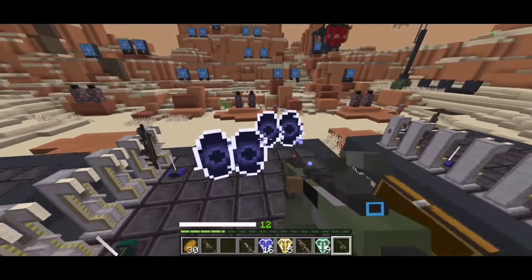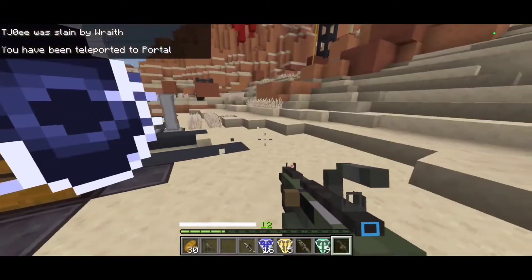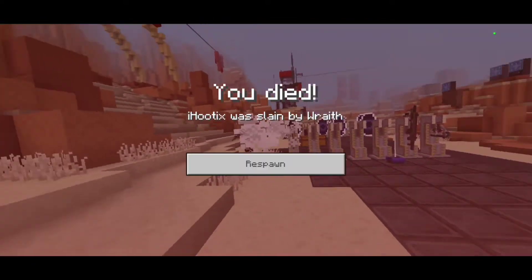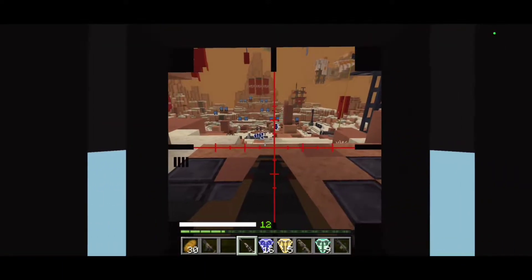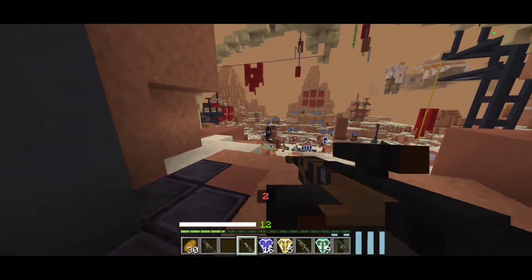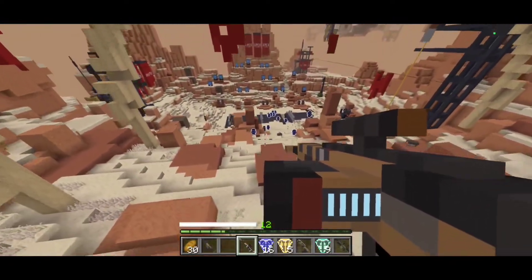A few moments later — Kujo has spawned a Wraith NPC. The game has an NPC at the moment; it only has Wraith though. As you can see, the Wraith NPC is actually really nice — it actually works. You can see them running around using the portal skills, and you can actually see them using the power batteries as well, which is really cool.